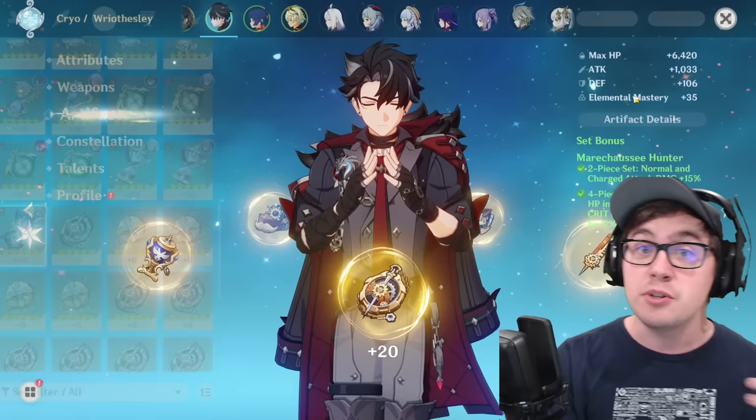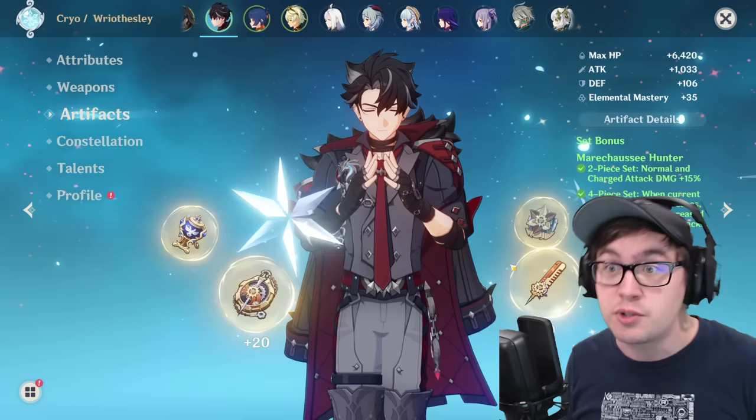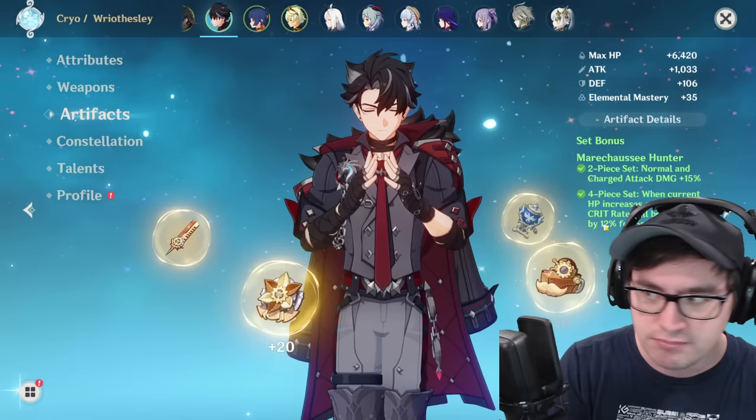If you're running other kits — throwing in Kazuha, Shengling, doing some melts, boosting with Anemo — then the Fontaine set is the better set bar none, because it's easy to keep uptime with no downtime on it.